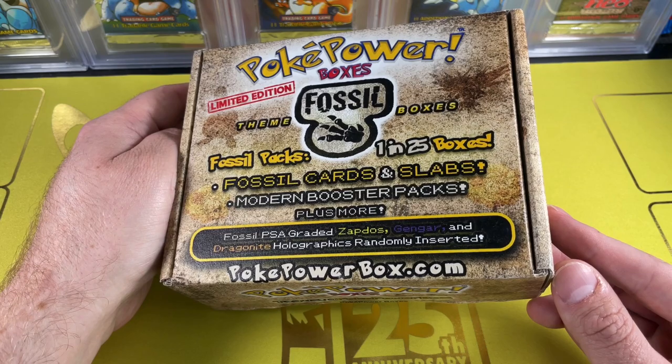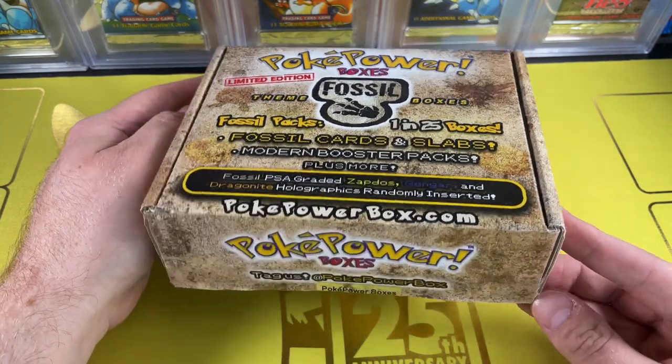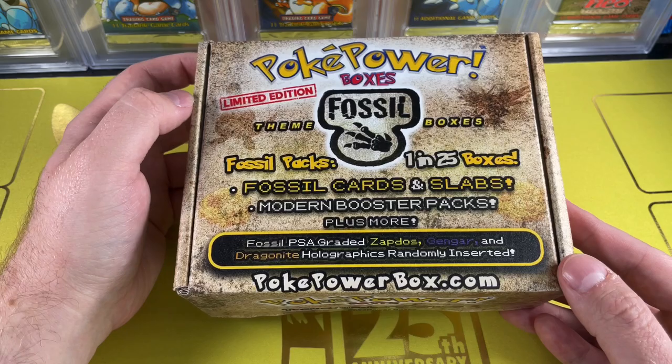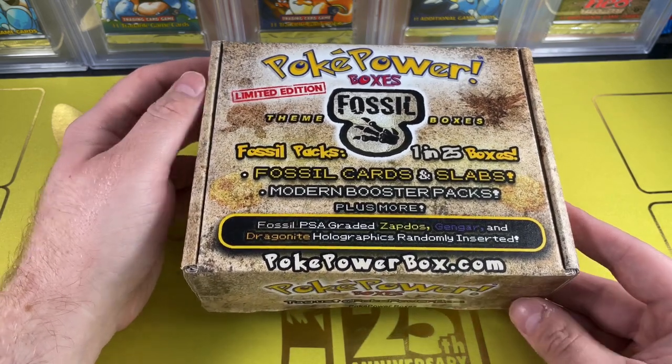We are looking for the Zapdos, Gengar, and Dragonite Holographic — randomly inserted. That would be pretty cool if we get that. Pretty excited to open this bad boy up. It costs $190 shipped, so hopefully we get our money's worth.